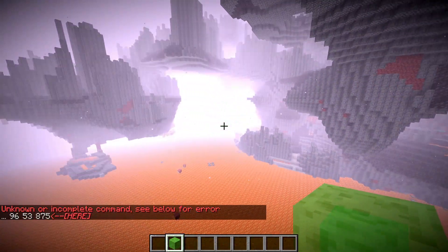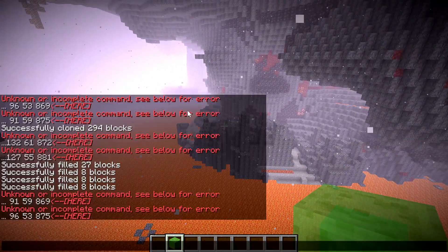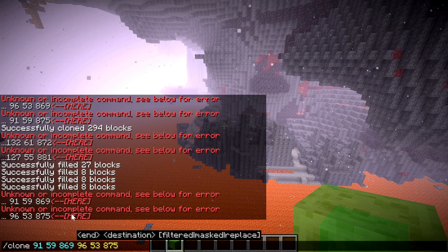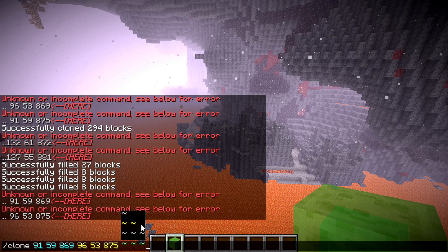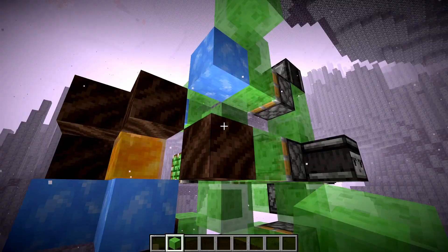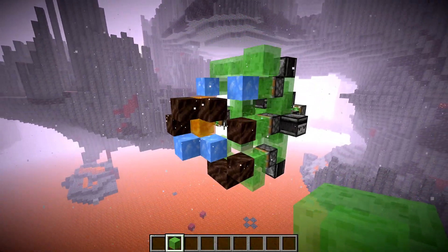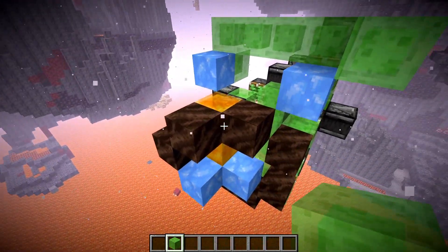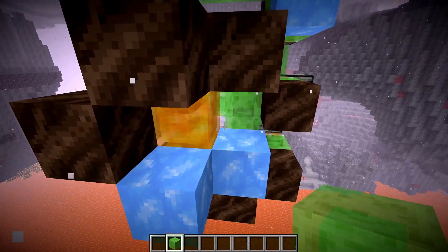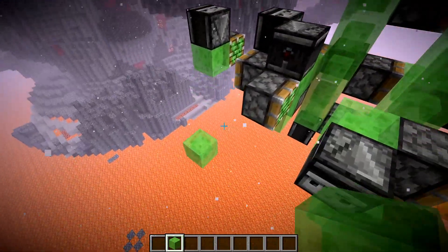Now you can go anywhere in the world. Make sure to have this set up right with your lava, then hit T again, click on the saved command, and clone it into your new coordinates. One thing I always do is have an obsidian wall back here so the machine can't break, because it does seem to get deformed sometimes. That's pretty much how you do it.